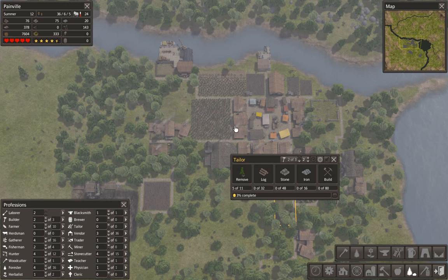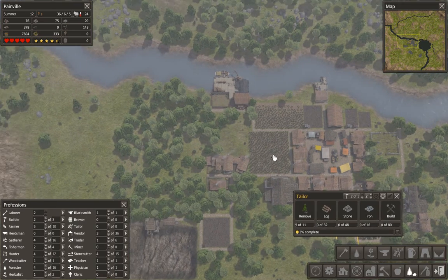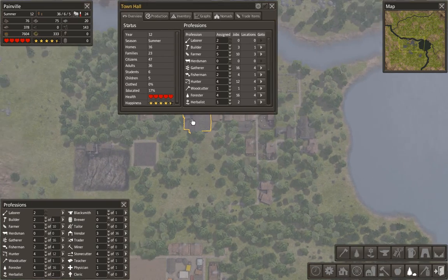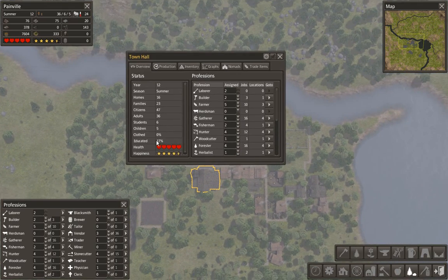Hey everybody and welcome back to Banished with GW365. You're joining us for the last time — further progression. We're doing okay. We've just got a town all up and running, and it's telling us exactly what's going on.